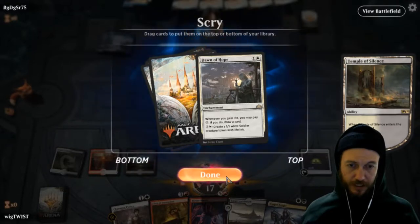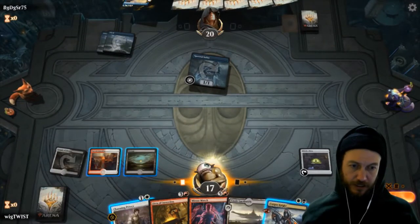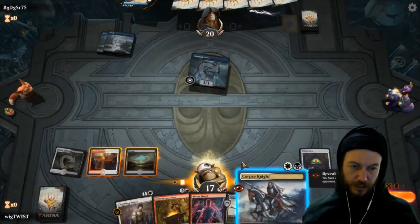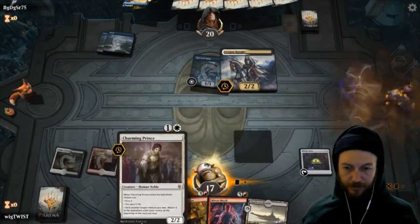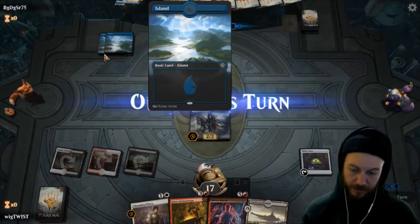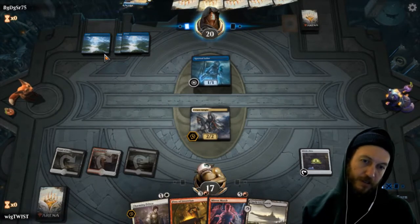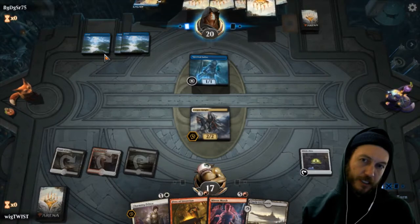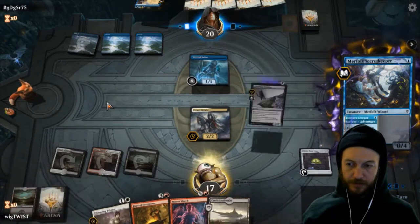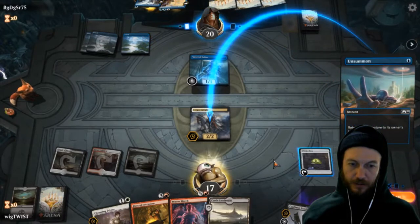I guess we need it, but I think we need something better than that. We'll scry again, try and get our value. Hopefully he doesn't flash in that dude. What's he going to do here? He can't draw yet. I'm going to bounce him — return to my hand.